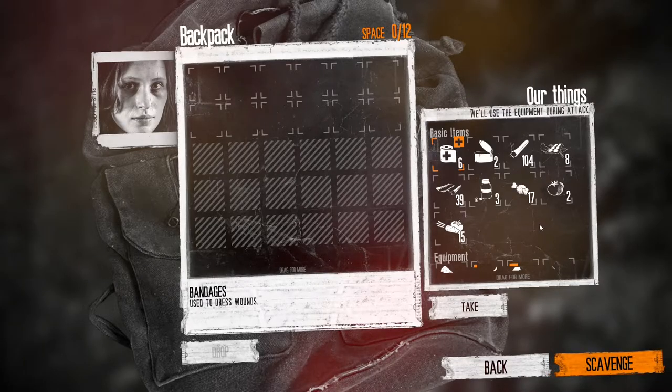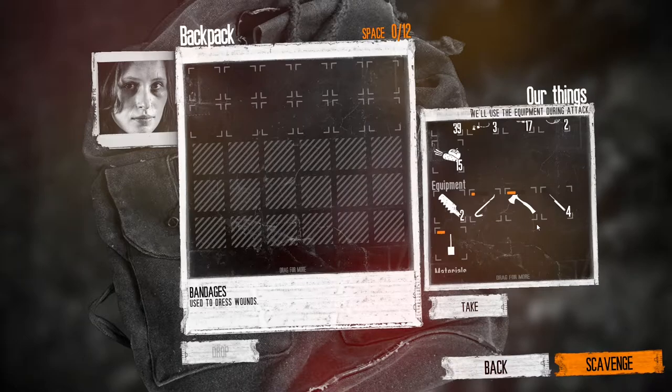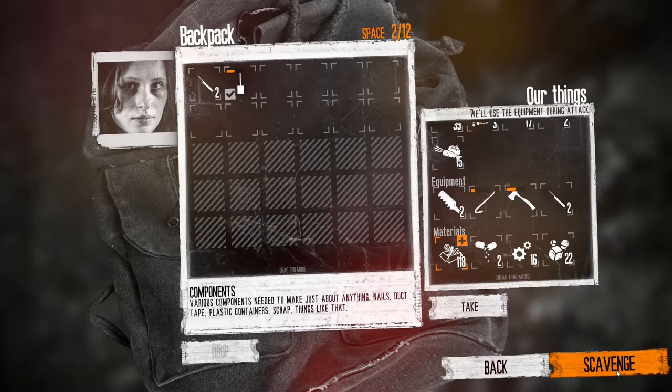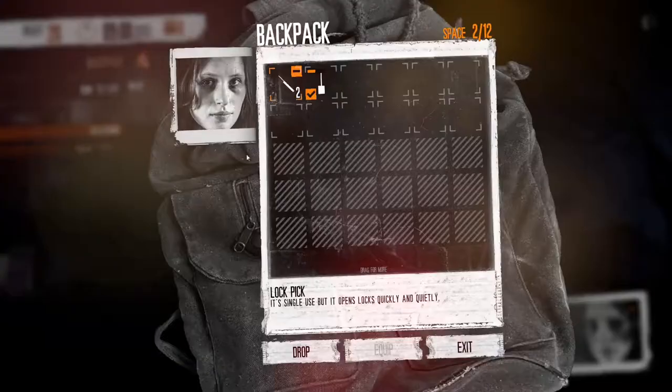We're going to take a look at the small apartment building today — the version with the old couple in the top and the Son in the bottom. You can get this location very early in playthroughs. What I usually do is just go with one lockpick on the first visit, because when you get it early your need tends to be meds and food. It provides both, but you'll be full by the time you get those two things, so I'd only take one lockpick. However, if you want the full complement you would take two lockpicks and a shovel.